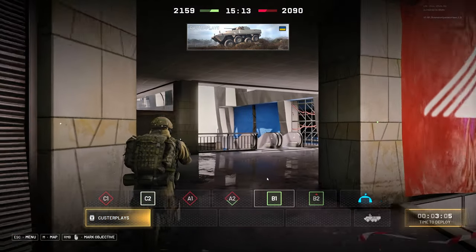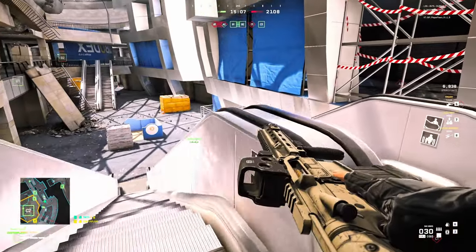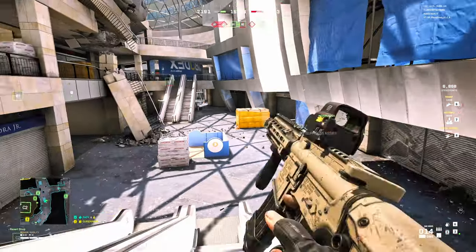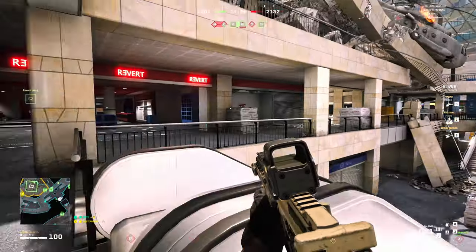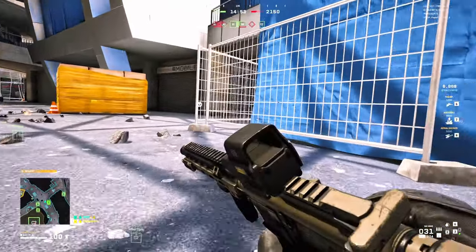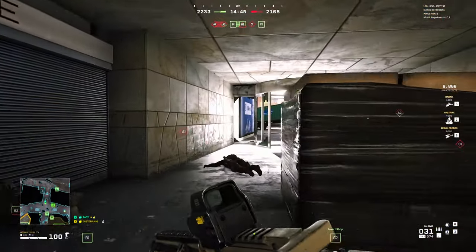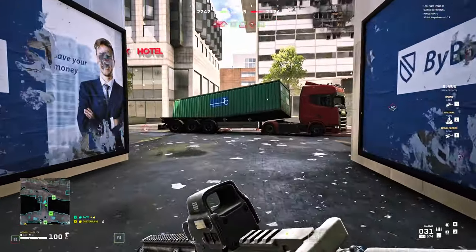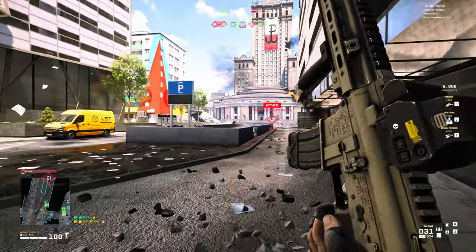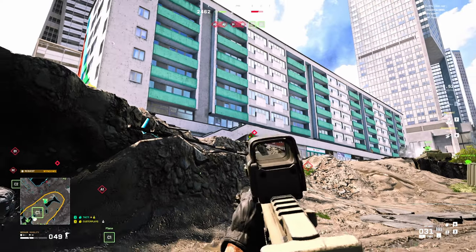Two coming in through the construction door. Get it. Spawn on you. Go down there — suppressed assist. There's one more. Got him — one more down there. Let's go out this way. Let's go see C1. Nice — I just got two IFPs, so that was good.